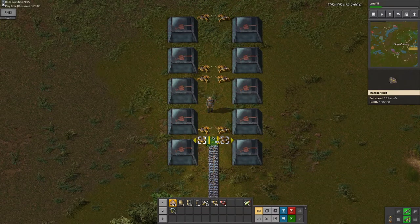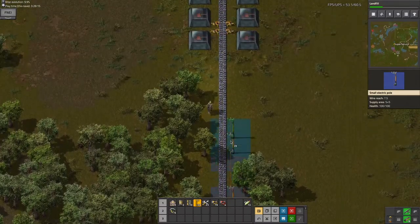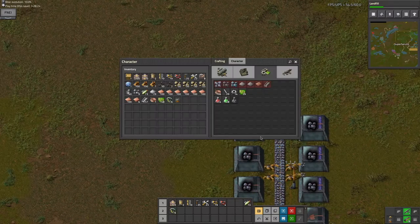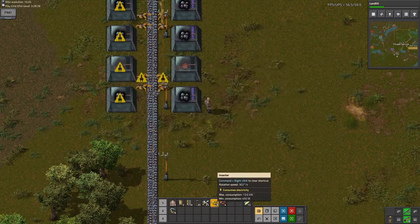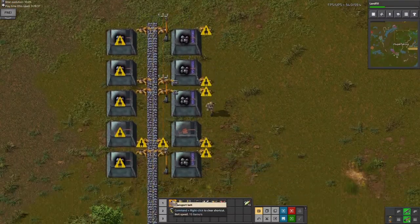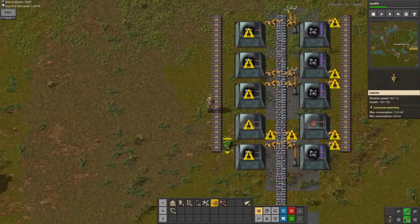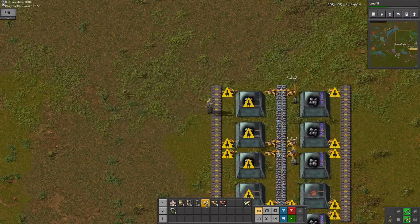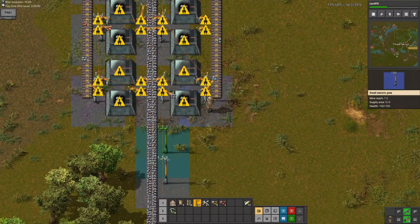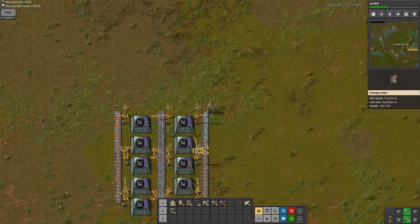I'm going to get this all up here. I'll want to bring some electric poles this way so I can actually power this all up. I will also want an output for this. I'm not exactly sure how many of these I will be using, but it'll be something. I'll also do it on the left side. I think it's just 50% chance for which is which — that's what I seem to be getting. So I can just do this. You can see it's half iron, half copper.